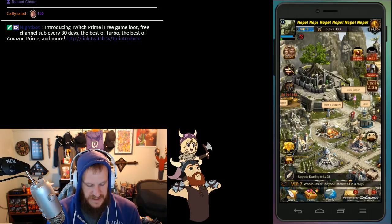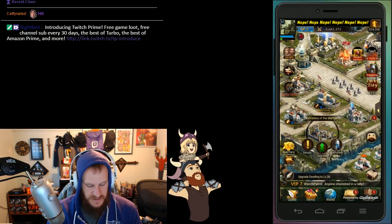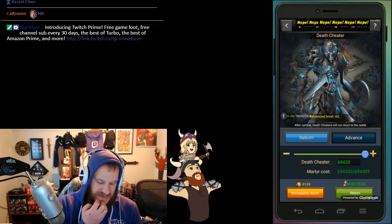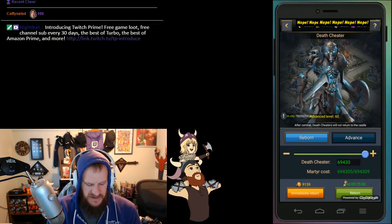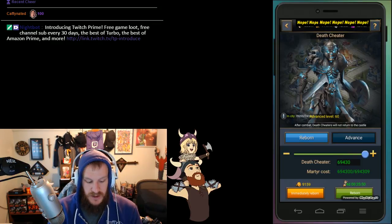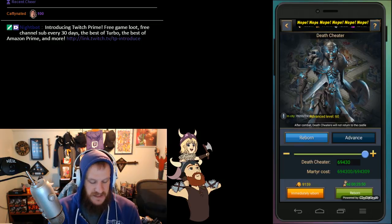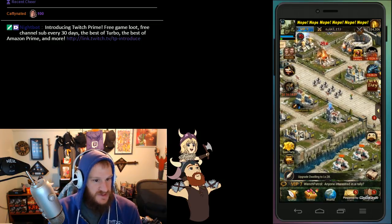We have our Death Cheaters right here. It used to take about two weeks to build my first batch of around 70. It's no longer like that anymore. As you can see, to get another 70,000 Death Cheaters it only takes four days, which is significantly decreased and not as bad as it used to be.